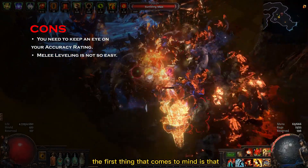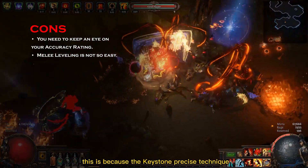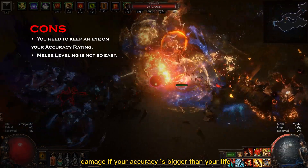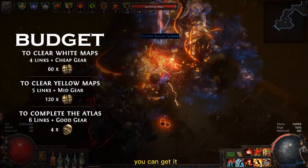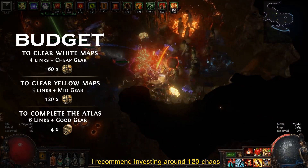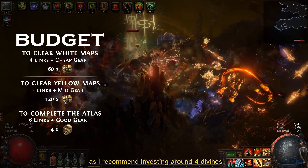To list the cons, the first thing that comes to mind is that you need to keep an eye on your accuracy. This is because of the keystone Precise Technique, which grants 40% more damage if your accuracy rating is higher than your life. As for budget, this build is cheap: you can get it destroying early endgame maps with only around 60 chaos. To comfortably advance to yellow maps I recommend investing around 120 chaos, and for easily completing your Atlas around 4 divines.